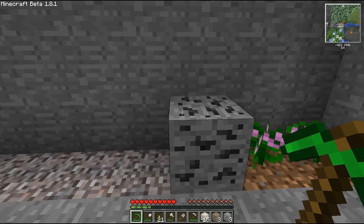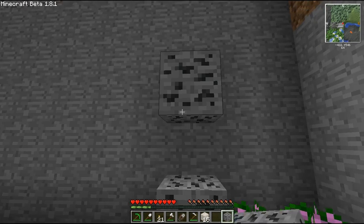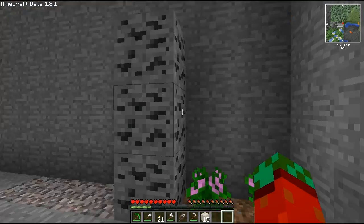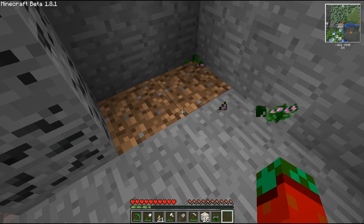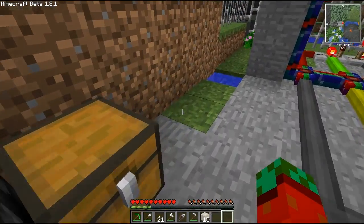Silver, copper, and tin you have to smelt in a regular furnace to receive the ingots. This is tungsten — Wolfram is another name for it. There's no real purpose for it now, but I think there will be some use for it. Then there are indigo flowers that can be used to craft indigo dye, which you can use to dye some wool.